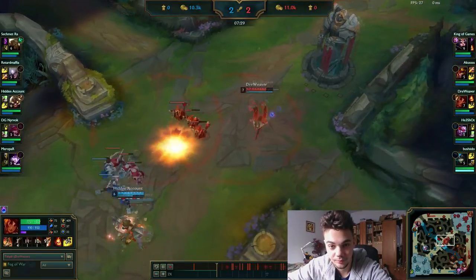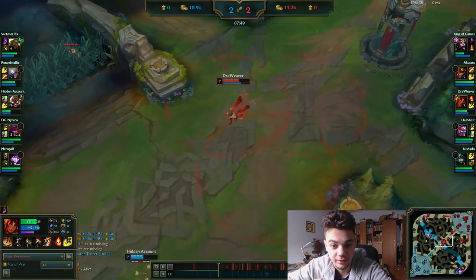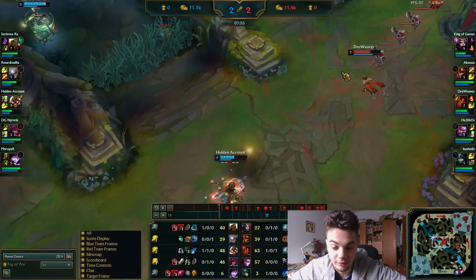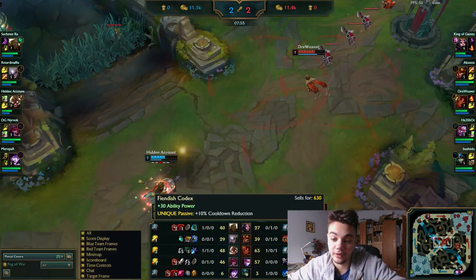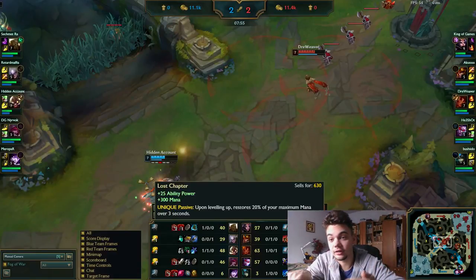This theoretically allows us to move to more offensive items - like just buying half of Morello. You can go just for Lost Chapter and then move to another item, because with Lost Chapter and the 2 mana runes - Mana Flow Band and Presence of Mind - you will have enough mana to survive any lane phase. Buy Lost Chapter, then move to either Rylai's, Liandry's, or whatever item you prefer, and then finish Morello. Or get another item and then finish Morello. Get boots in between also.